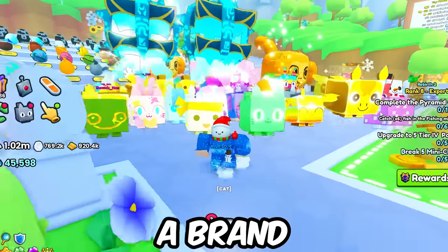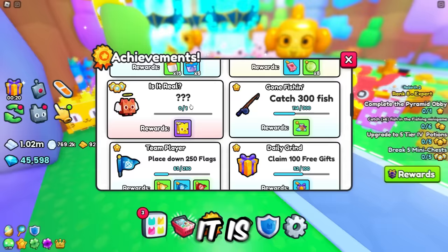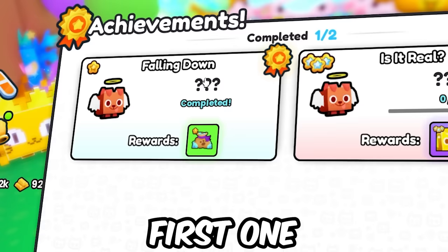There is a brand new achievement that can give you a golden huge pet in Pet Simulator 99. It is this achievement right here called 'Is It Real,' with the reward of a huge angel dog golden. If you click on it, it's a two-step achievement in which the first one is called 'Falling Down,' and I have actually completed it.